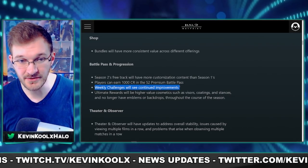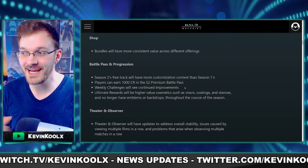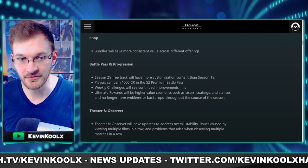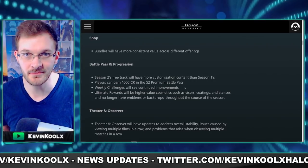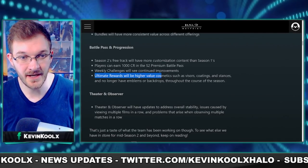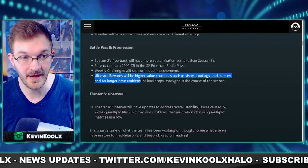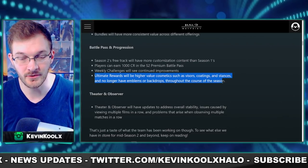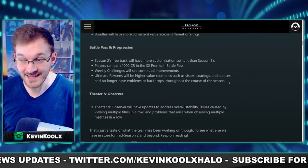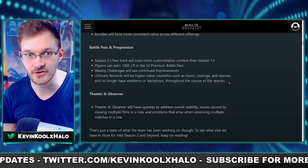Weekly challenges will see continued improvements. People hate a lot of the challenges, so we've seen more challenges that people would be willing to play through. This week's challenges were definitely much more bearable compared to last week's, especially with the Tactical Ops event. Ultimate rewards will have higher value cosmetics such as visors, coatings, and stances, and no longer have emblems or backdrops throughout the course of the season. I'm kind of iffy on that — I liked having off weeks with just an emblem or backdrop so I didn't have to grind as much.